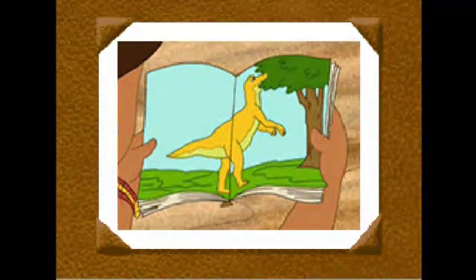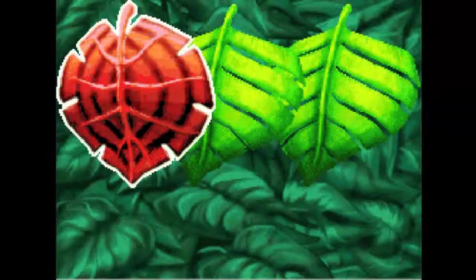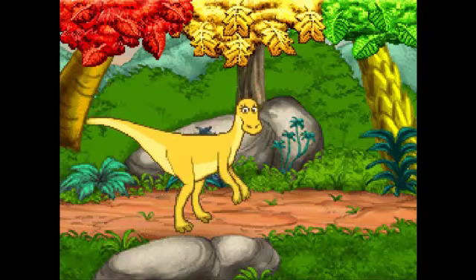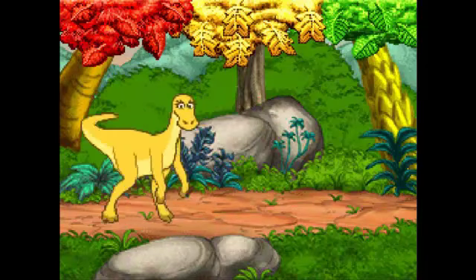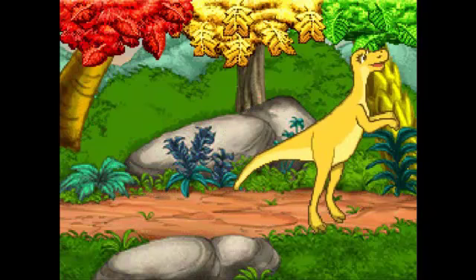Maya looks hungry. Maya's neck stretches up to eat the leaves of tall trees. Help Maya find the yummy leaves she wants to eat. Touch the leaves. Red. Green. Green. Green. Fantástico.